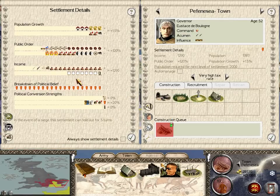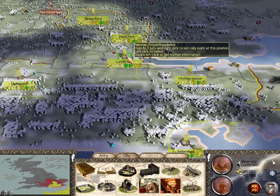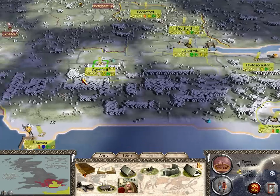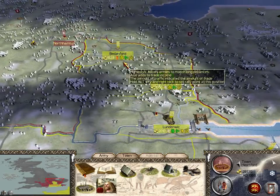This boat will really help trade and give me an extra 100 gold per turn, so let's do that. Anything else? Anything else on the mainland? No, I'm afraid not — which is fine.